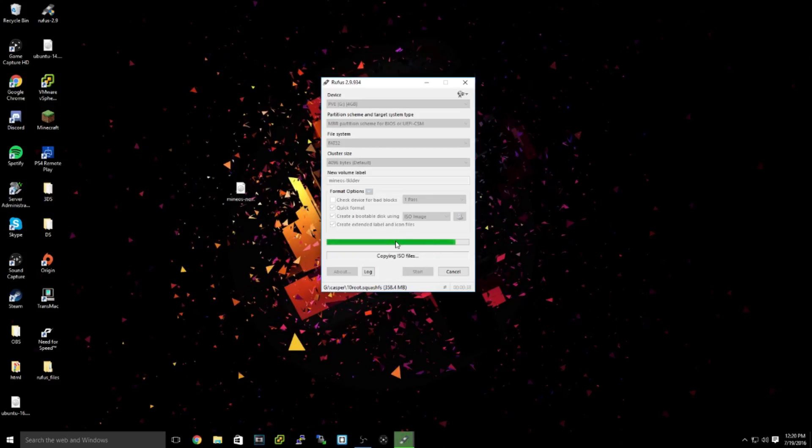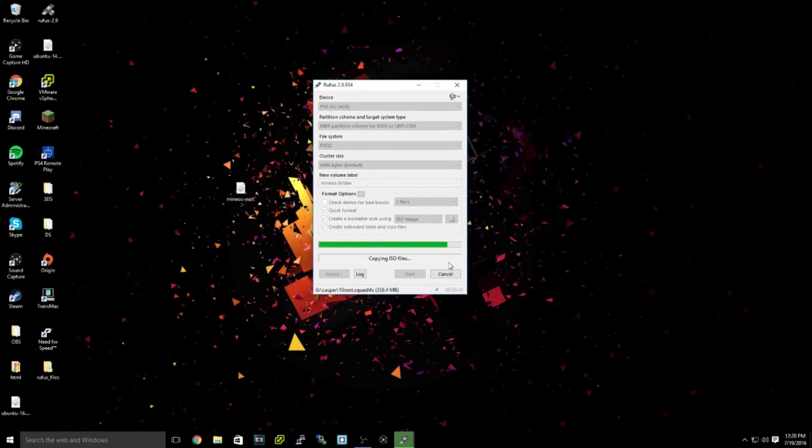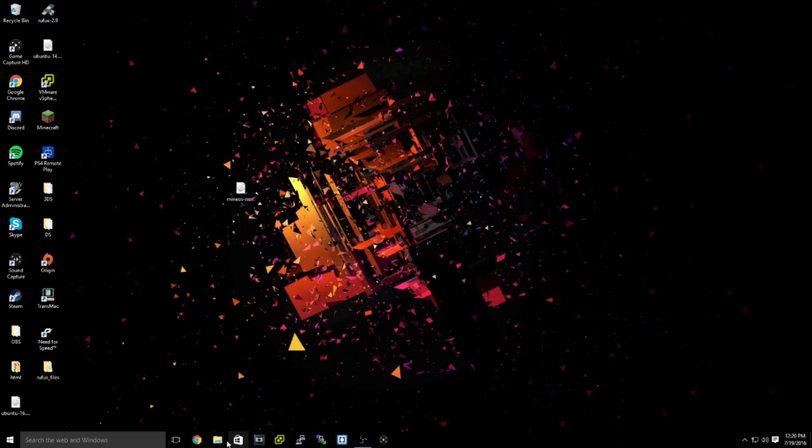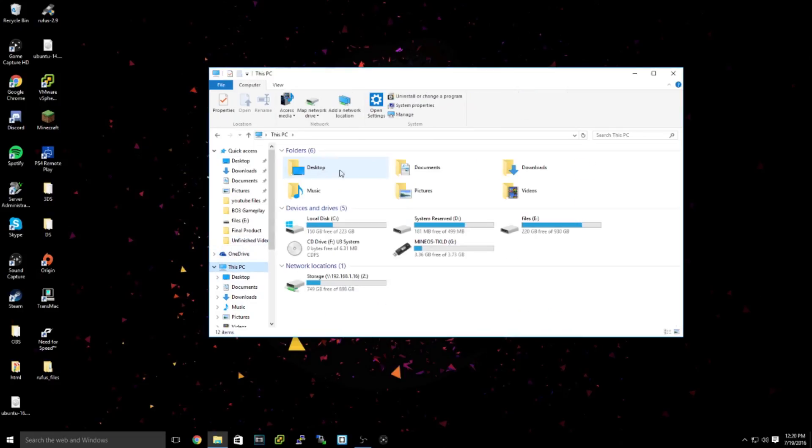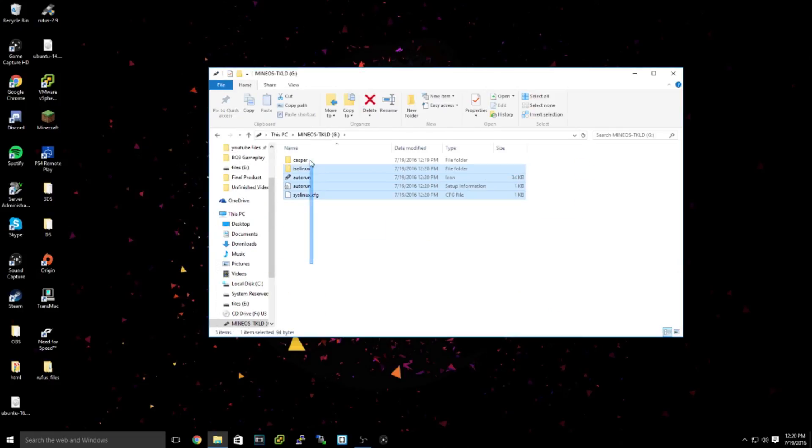This is a very small file so it won't take long. This is the same process you'd use for installing Ubuntu or Windows, but we're doing it for MineOS. Once it finishes, hit Close. Check your USB and you should see 'MineOS TKLD' on it.